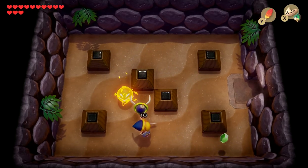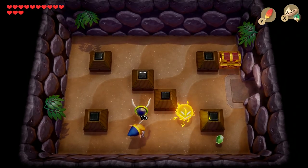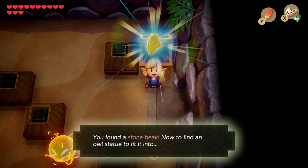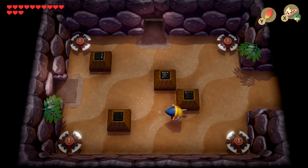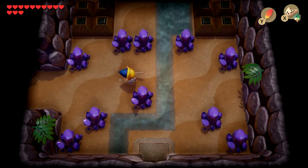We can get the bombs later. But we get another treasure. Awesome. And what do we get for this one? Stone Beak! Well, let's see. We could go up from here, but there's not a whole lot we can do over there right now. We need another item to progress through there, so let's continue through here first.